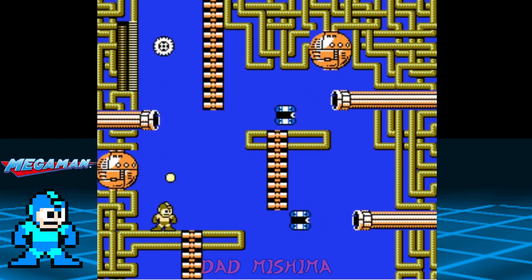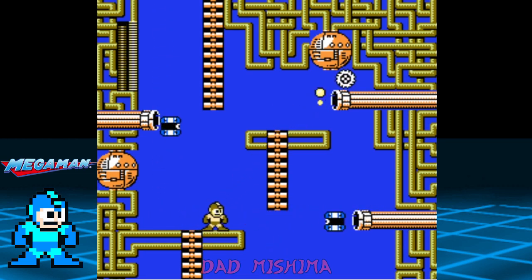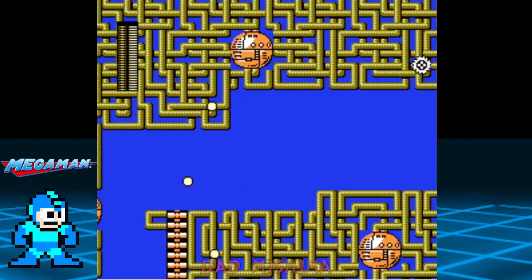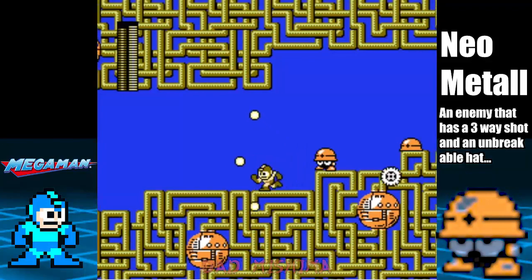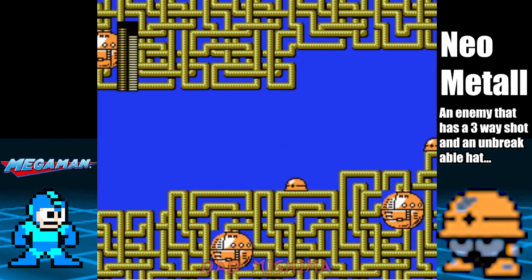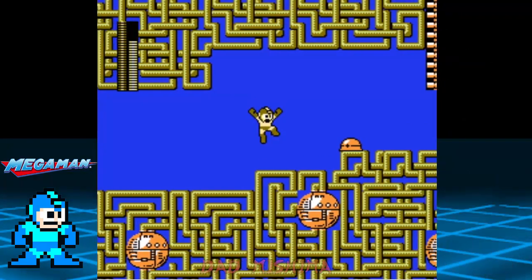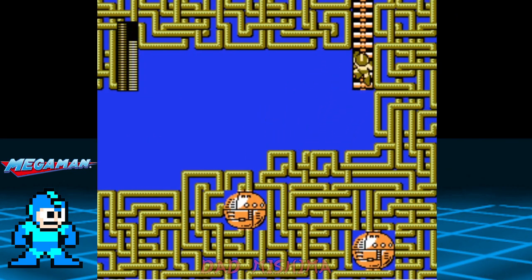On this screen it's more of the same — avoid the telly and continue making your way up. From here, go to the right and engage a new enemy. These guys are called Neo-Meetal, which are enhanced versions of the Meetal. You can only defeat them when they raise their hats to blast Mega Man; otherwise, your attacks are impervious to their hats.